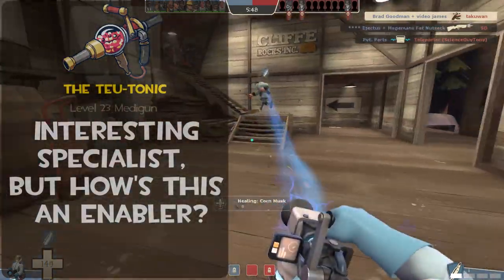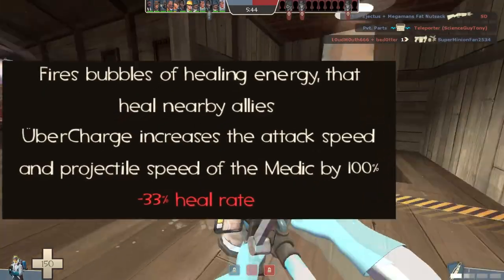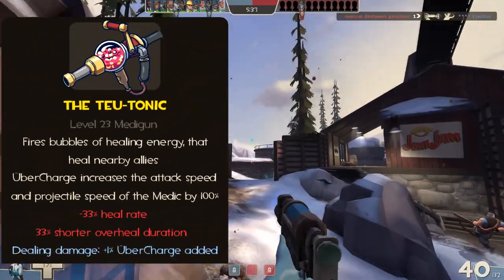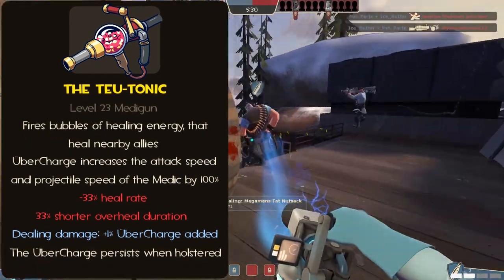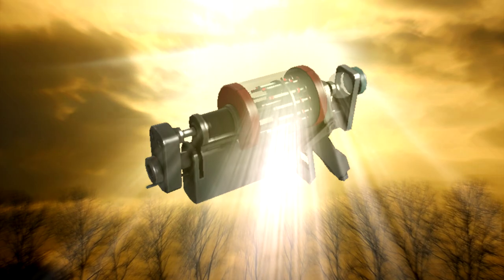But how does this make the syringe guns better? You'll notice how I said projectile and not bubble — this thing would have two more basic traits. First, any source of damage that you directly deal charges the Uber 1%. And second, the effects of your Uber persist even if you switch weapons. Do you see that fabled scenario where the syringe gun has a use?